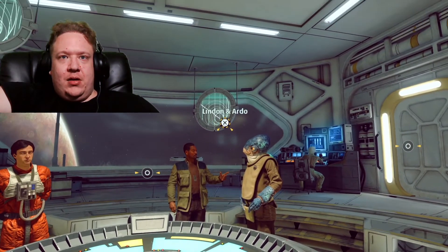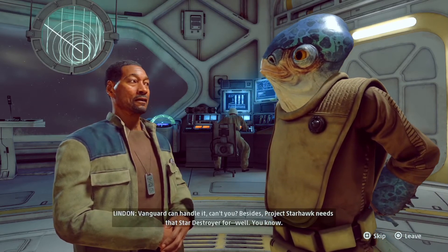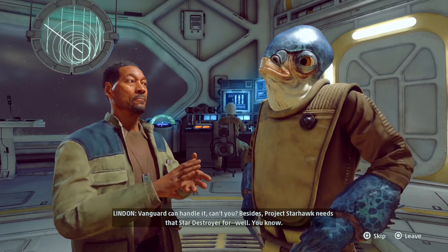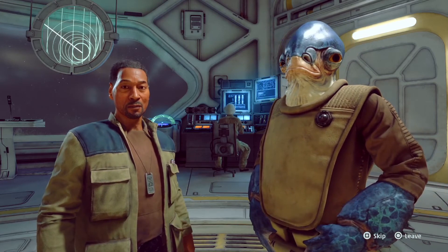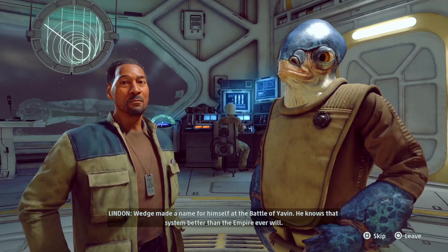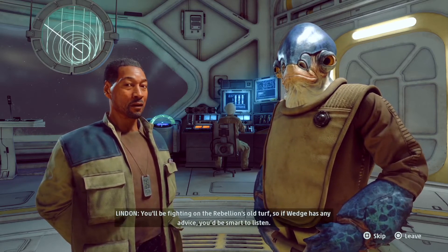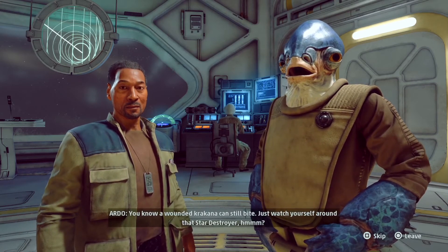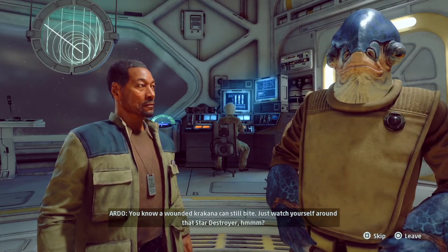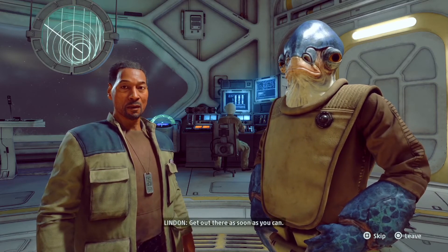Anyone want to talk to me? Let's see what they've got. "The Star Destroyer? Aren't you tossing them in the deep end a little early, Lyndon?" "Vanguard can handle it. Can't you? Besides, Project Starheart needs that Star Destroyer for... well, you know. Wedge made a name for himself at the Battle of the Abbey — he knows that system better than the Empire ever will. You'll be fighting on the Rebellion's old turf, so if Wedge has any advice, you'll be smart to listen. A wounded Krakana can still fight. Just watch yourself around that Star Destroyer. Get out there as soon as you can."